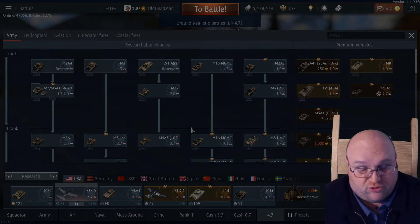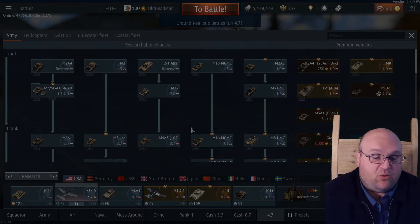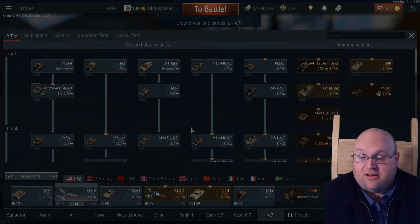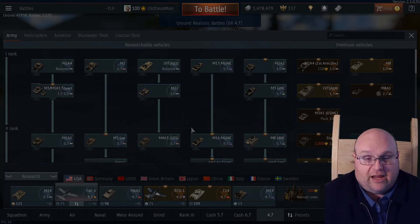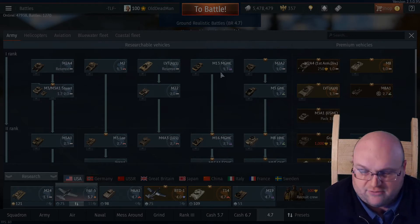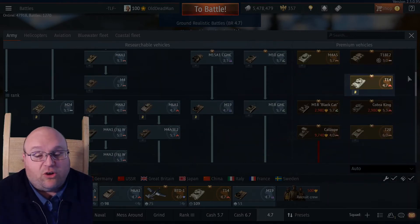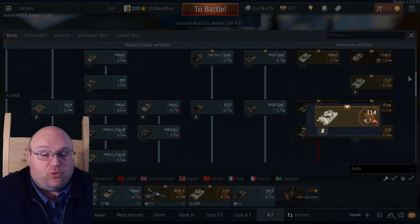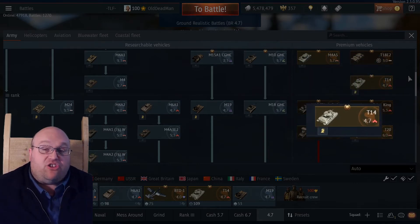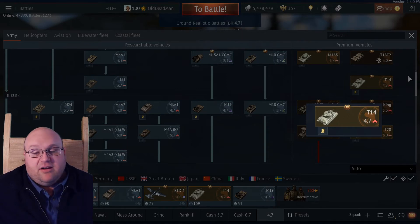Alright, let's go over the additional tech tree changes. This does not supersede the previous video — I will not be reviewing those again. These are just the new changes from the feedback thread. In America, the T14 will be moving from rank 2 to rank 3. Since this is a recent premium that was on the War Bond shop, it's definitely going to be more useful at rank 3.